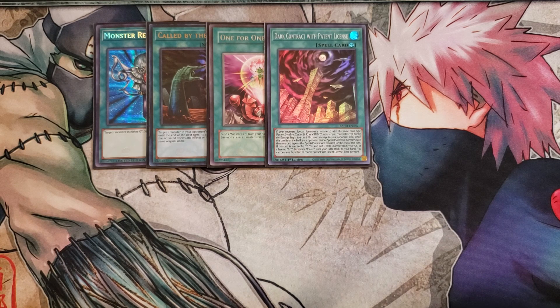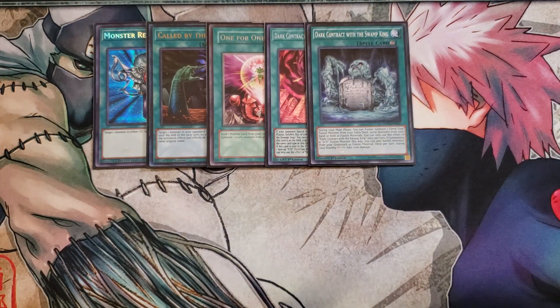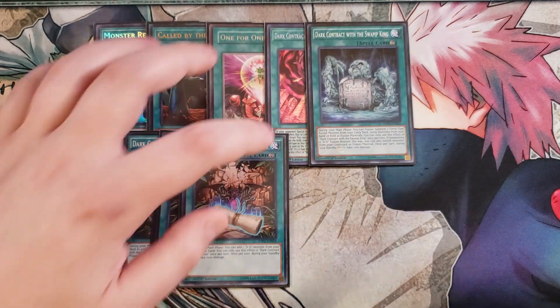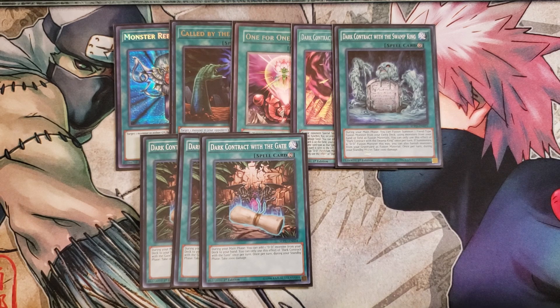While Dark Contract with Patten is on the field, your opponent cannot special summon monsters with the same card type as that special summoned monster for the rest of the turn. And if this card is sent to the graveyard, you can add a D.D. monster from your graveyard or one face-up D.D. pendulum monster from your extra deck to your hand. We also play a single copy of Dark Contract with the Swamp King, which is basically a Polymerization for the deck. And three copies of Dark Contract with the Gate, which lets you add a D.D. monster from your deck to your hand during the main phase.